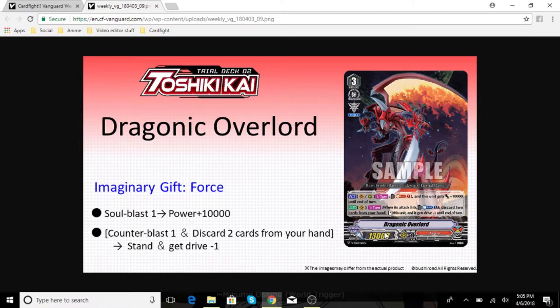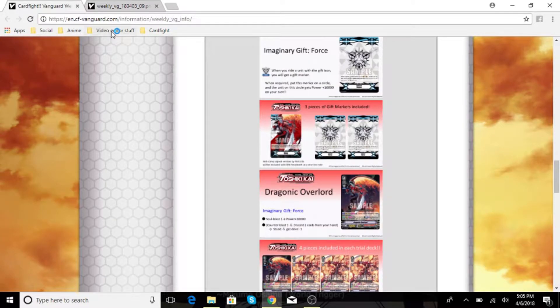He has an ACT ability that gives him plus 10k for soul blasting once per turn, and an AUTO ability that restands him for discarding 2 and counter blasting 1 when he hits. That's pretty good for a beginner Vanguard, I can't lie.